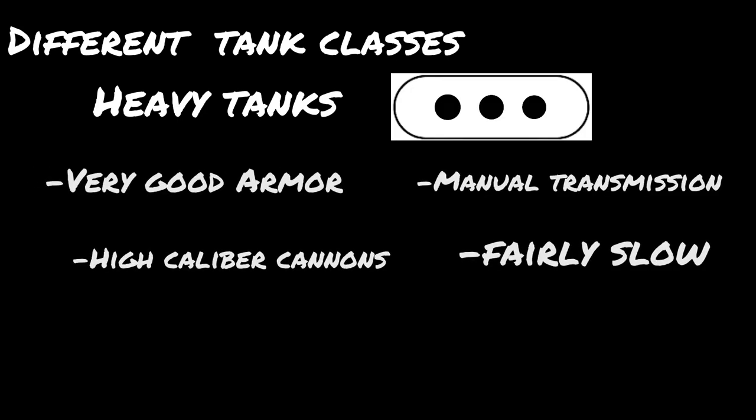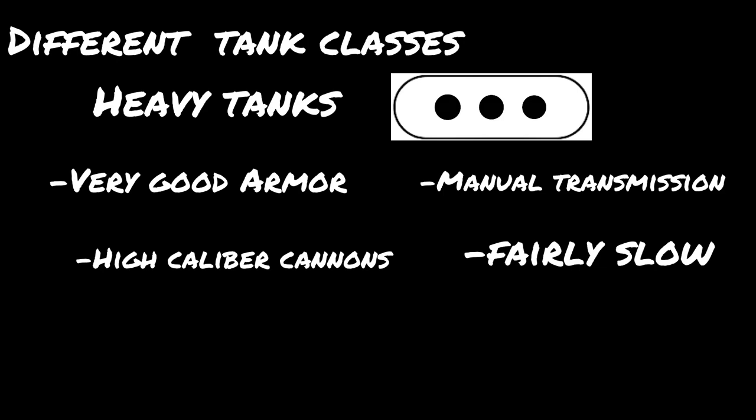Last but not least, heavy tanks have very good armor and very good cannons, but their movement is very slow. These are your breakthrough tanks — they move fast enough to keep up with infantry, and everyone fears these. Unless the enemy has heavy tanks themselves or satchel charges and can get close, these tanks are fairly impenetrable. They're great for breaking through enemy defenses and killing other tanks. There are weak spots such as the cupolas, machine gun ports, turret rings, and the sides or back. Heavy tanks can take the most punishment — at least three rockets, more than any other tank category.